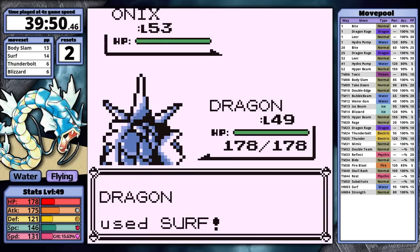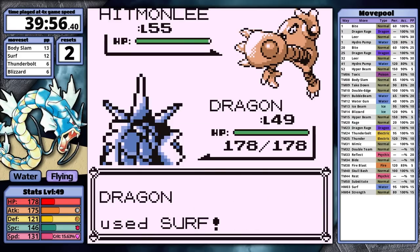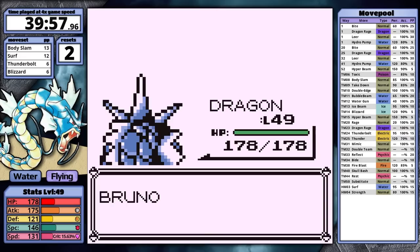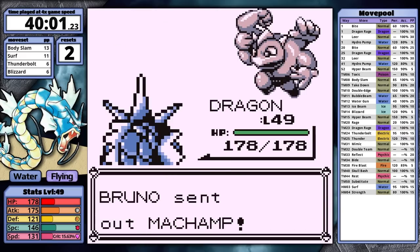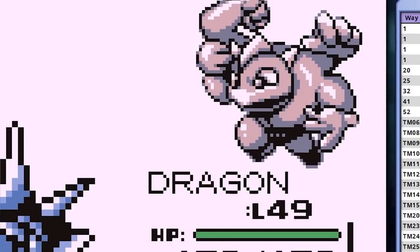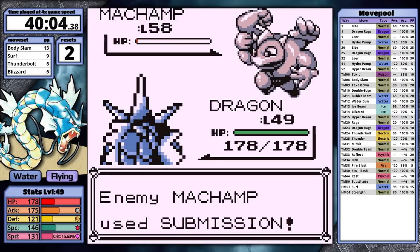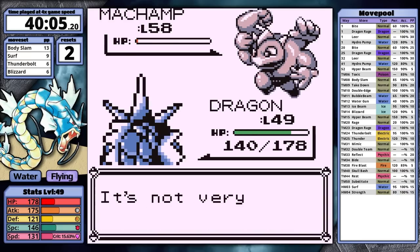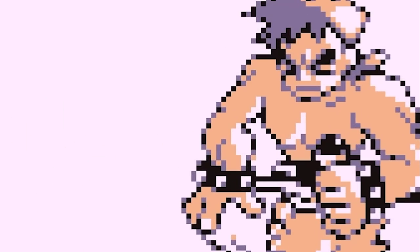Bruno's first Pokemon goes down to Surf in one hit, and so does his second. His second Onix might be even higher level, but Surf doesn't care. Finally, Machamp — the pure muscle Pokemon. It uses Focus Energy, which in Generation 1 actually divides its critical hit chance by four. So that's a brainless play — because it has no brain, only muscle. Then it uses Submission against my Flying type. I shouldn't criticize the Machamp for these misplays — it's really the Hiker's fault.